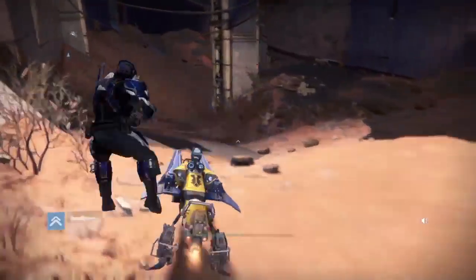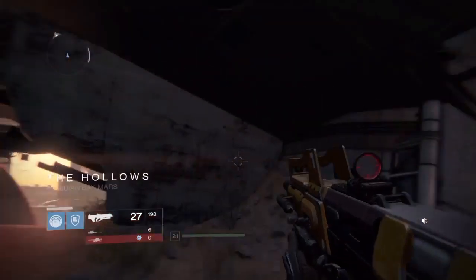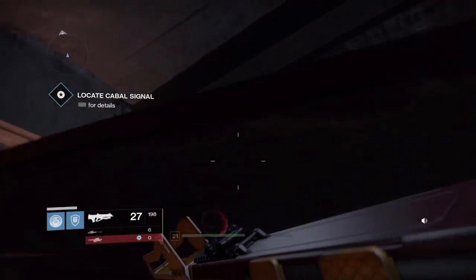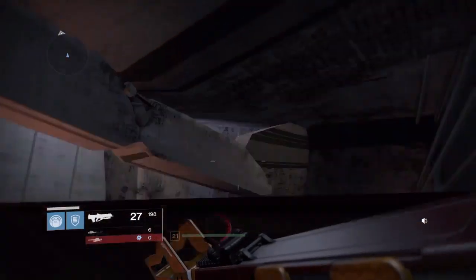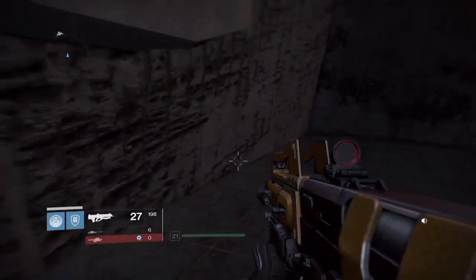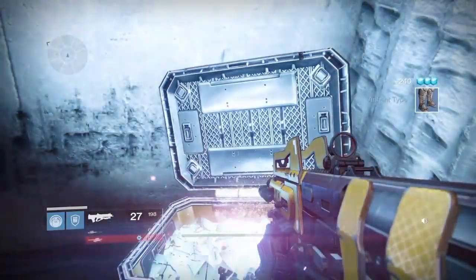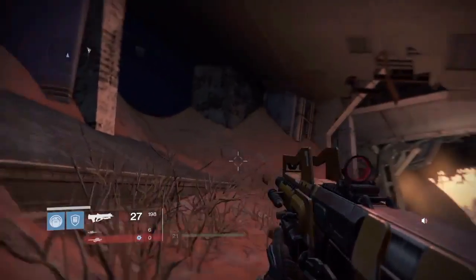I'm gonna get off here because there's a hidden chest in here. In fact it is up in the ceiling. It's up there in that ceiling somewhere, so let's see if we can get up there to it. There it is. To be fair, this is pretty easy to make the jump — got some boots. I think for a Warlock it'd be pretty easy too, but Hunters maybe have a little bit of a harder time.